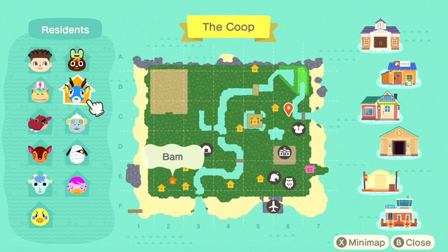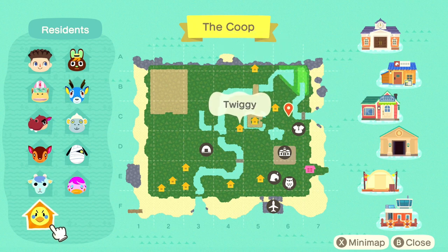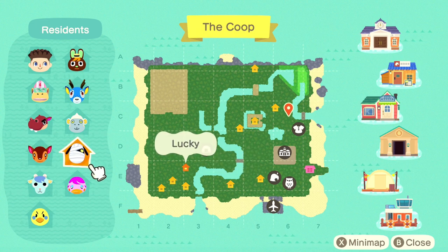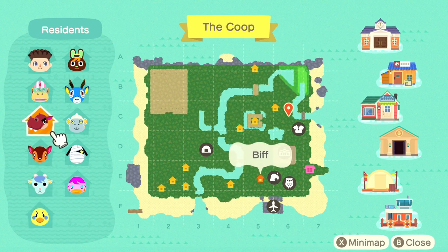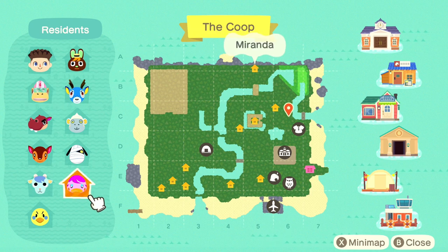We've got 10 residents, including O'Hare, Bam, Rocket, Biff, Monty, Lucky, Fauna, Sherb, Miranda, and Twiggy. I'm really happy with quite a few of these — Biff, Fauna, and Lucky are great. Planning on keeping O'Hare and Bam for now. However, I definitely want to get rid of Rocket, I don't like Miranda, and I'd be okay if Twiggy and Monty left too. If I could get rid of Rocket and get Goose, I'd be pretty happy. I'm probably going to be blocking off houses with fences to make them want to leave the island since I'm not time traveling.